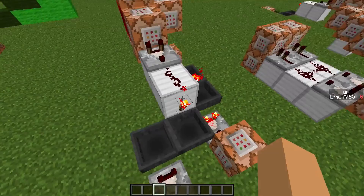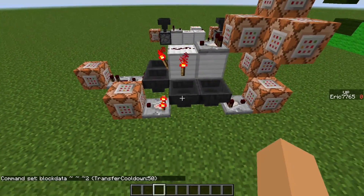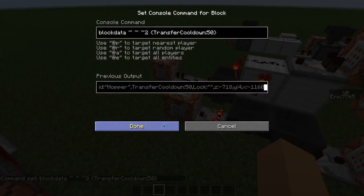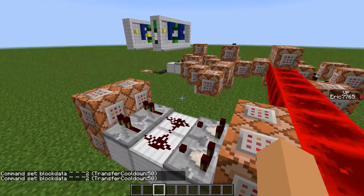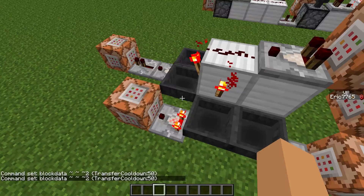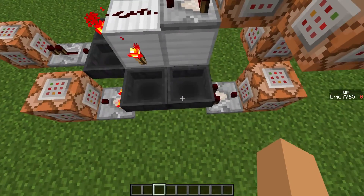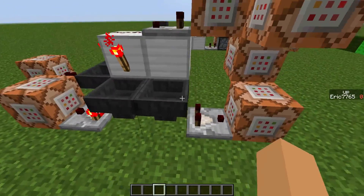Over here is just the clock. This makes this block have a transfer cooldown of 50, which is five times the amount of a normal hopper — so it makes it a little bit more delayed.